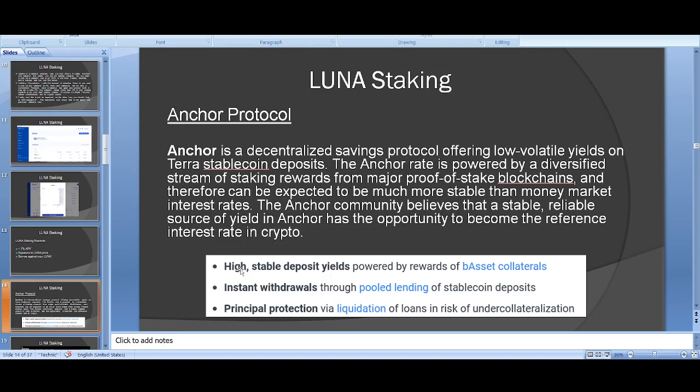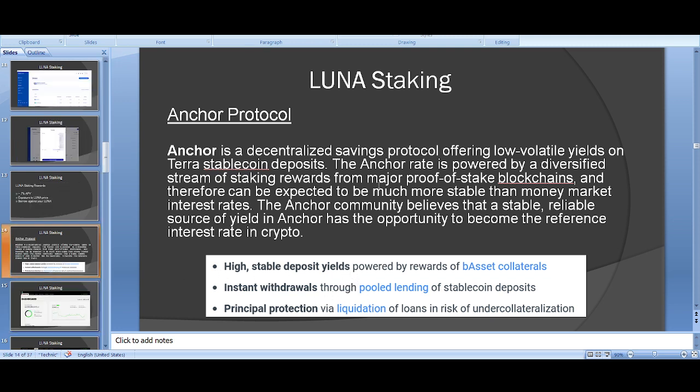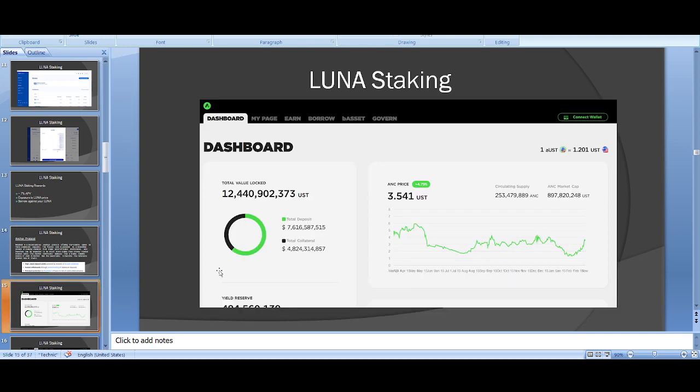Key features of Anchor Protocol: instant withdrawals, principal protection, liquidation protections, and insurance options — I'd recommend insurance if you're putting in six figures. The high stable deposit yields were a game changer in cryptocurrency and one of the main reasons I started DeFi for the first time.